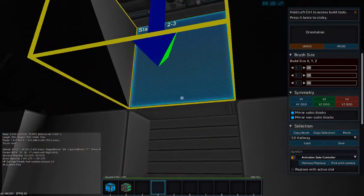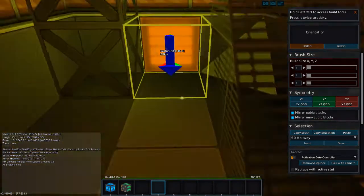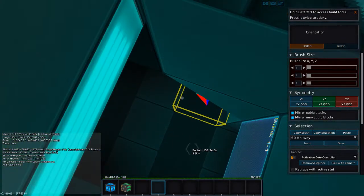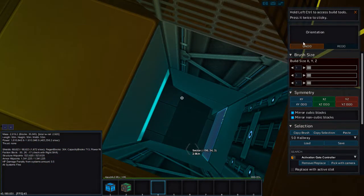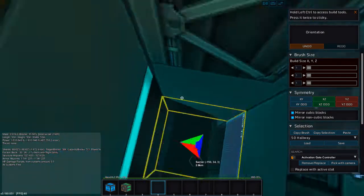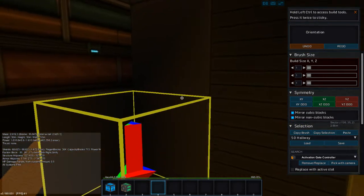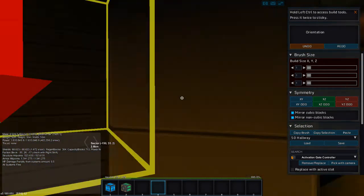This is a mess. And stairs to the next level. That's the bunk room. I'm going to put gravity there.